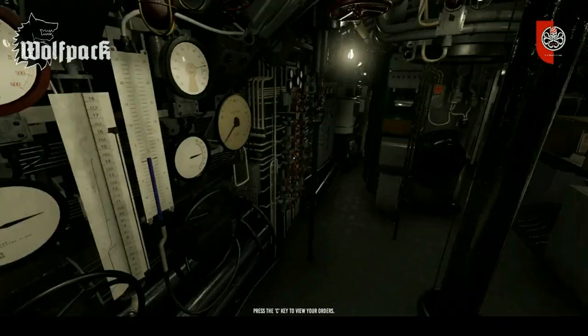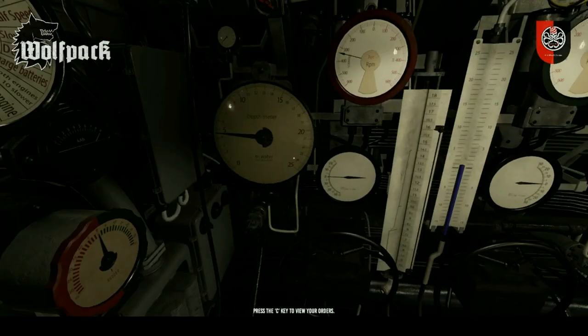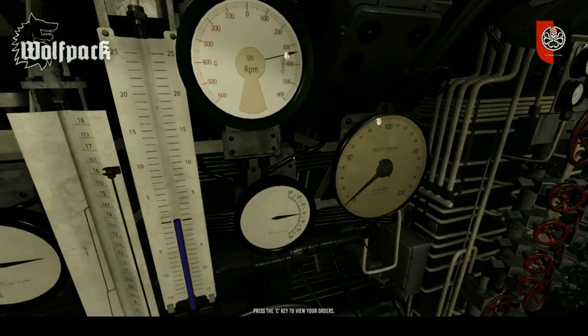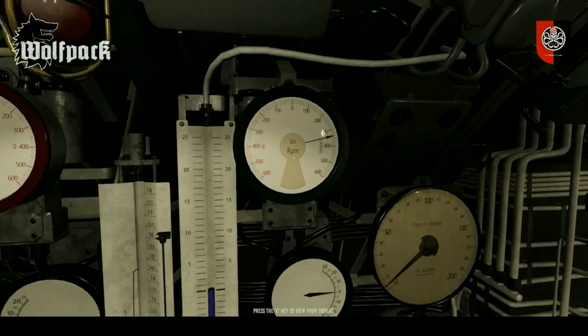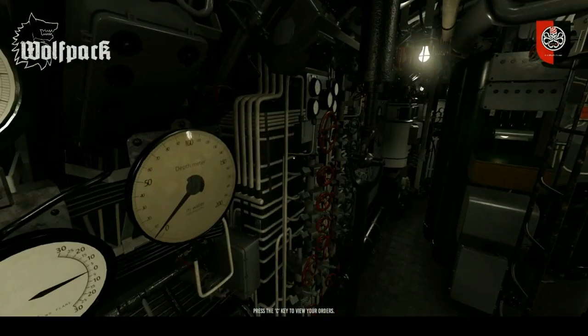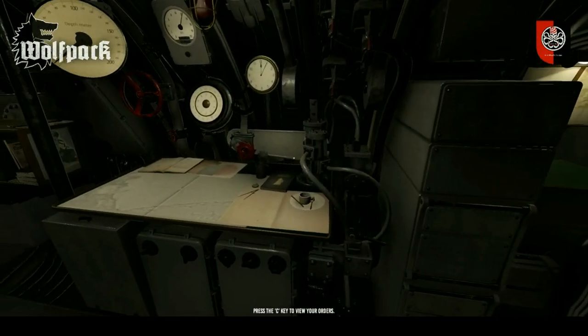Over here are the planes — that's forward and aft plane. This is where you would dive up to 25 meters. Anything past that it will be shown on here, which will go from 0 to 200 plus. These are the starboard engine and port engine revs, which we'll take a detailed look at later and I'll tell you why you might need to know it.